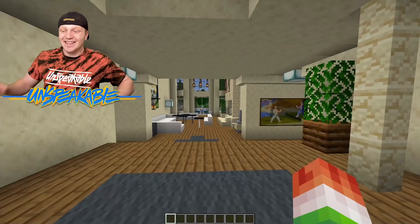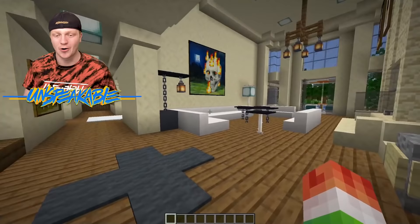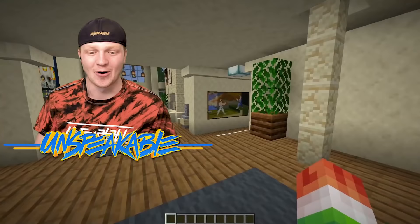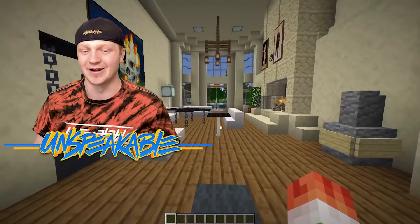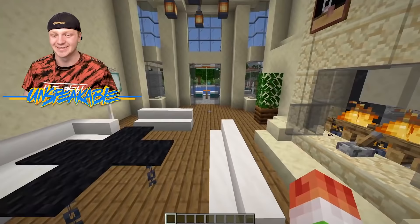This is literally an exact replica of the house. There's even a couch right here. You walk down and then you have the living room, you have the hallway. This looks exactly like the house — this is so weird. Even the chandelier looks exactly the same. This right here is the living room. There is a fireplace there, there are couches here. Even the windows look the same. The backyard, the pool and everything — this blows my mind.